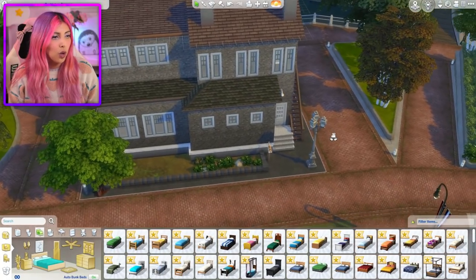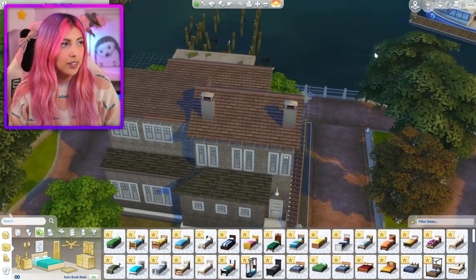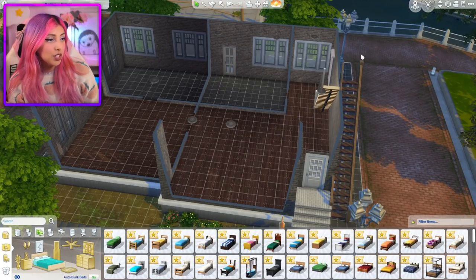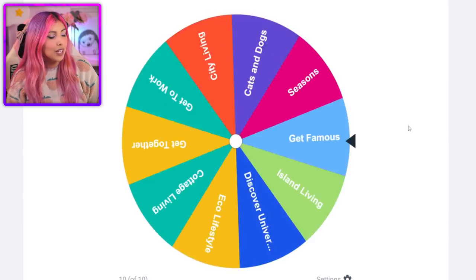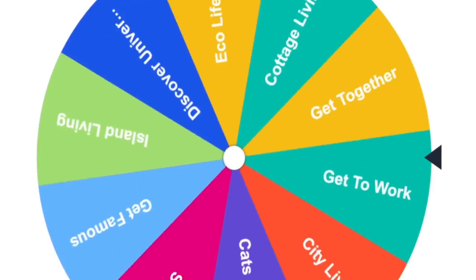So this is the house — or should I say factory, as it looks nothing like a house and I would honestly not like to live here at all. This challenge is gonna make this house really nice, or make it look even worse if that's possible. How I'll be doing this is using this spinning wheel which has every expansion pack included in it. We're gonna spin and see what we get first, so let's go.